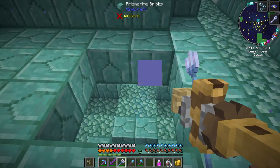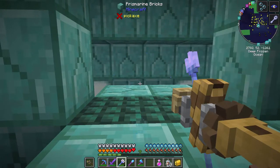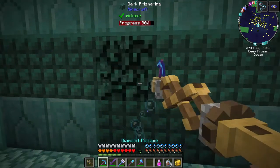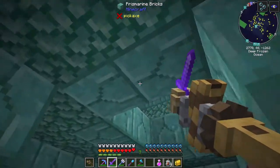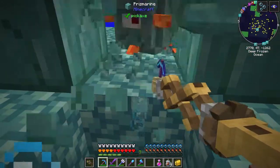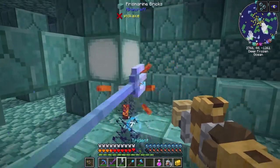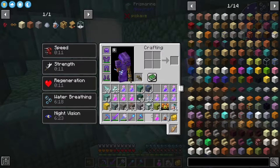Nice. Oh, are there always two inside a monument? There's another guy in this direction. More hot chocolate. Wrong item. Hello there — I just kind of like landed on you. Oh, I knocked him back here, I thought I destroyed him. There we go. Sponges!